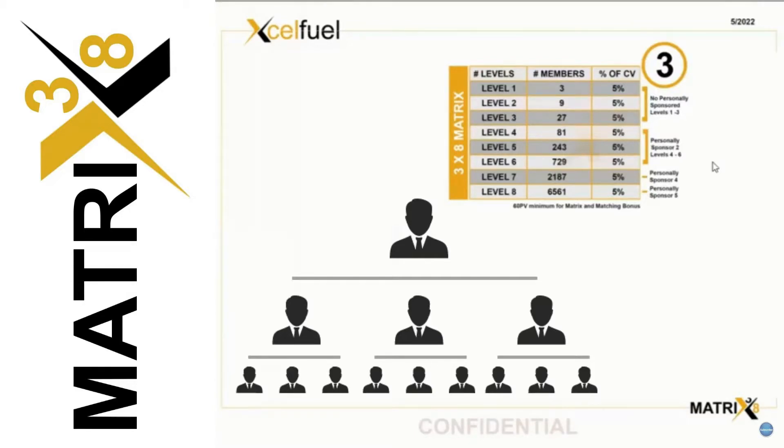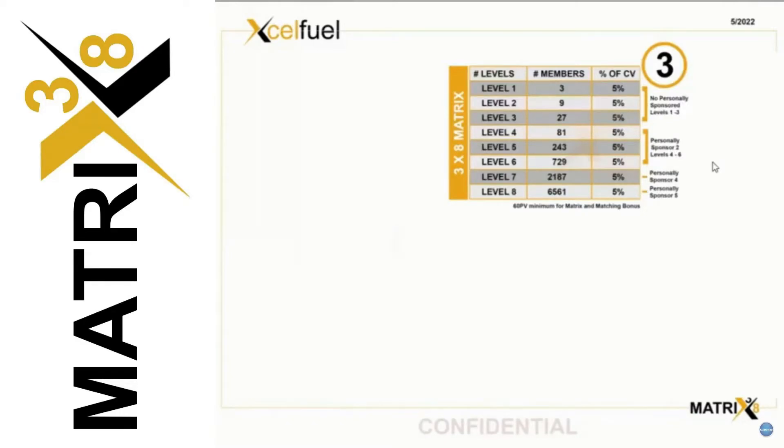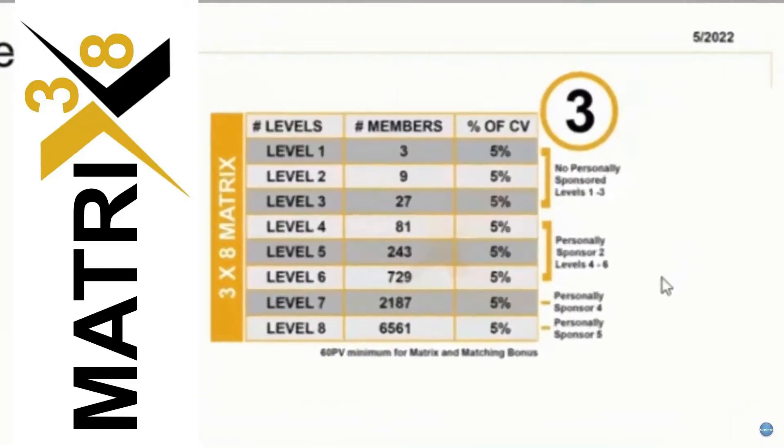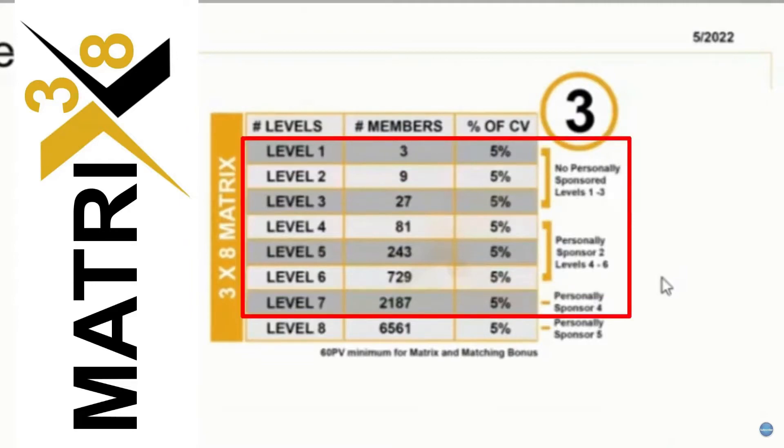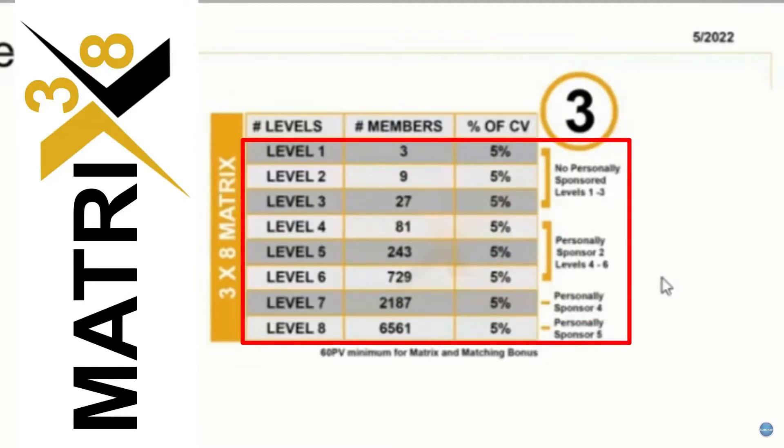It's not like a binary where you have to balance two legs with all these offshoots, dead legs, and so on. Every hole in this matrix is going to be filled. Sponsor two people and you pick up levels four through six. Sponsor a total of four people and you pick up level seven. Sponsor one more — a total of five — and you'll pick up level eight.